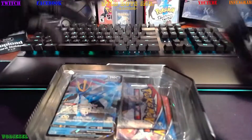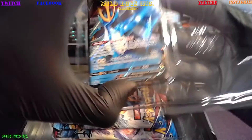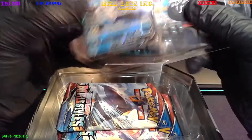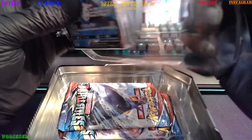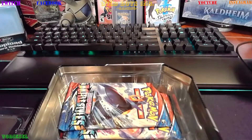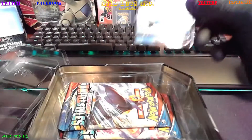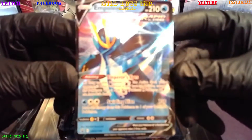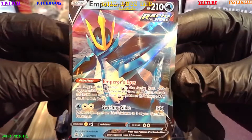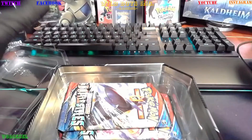First thing is first — the tin opens. Very nice. Plexiglass on one side. The code is in here. There's a little window here. Code is removed, and we've got ourselves Empoleon V. We're going to hit that right away. Comes with it — Rapid Strike, Sword and Shield. It's our first foil.